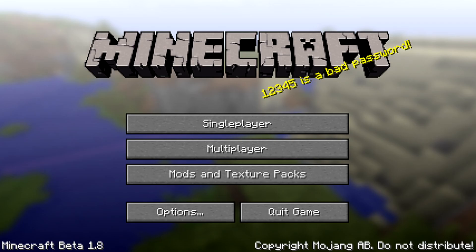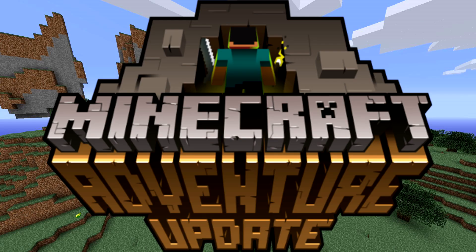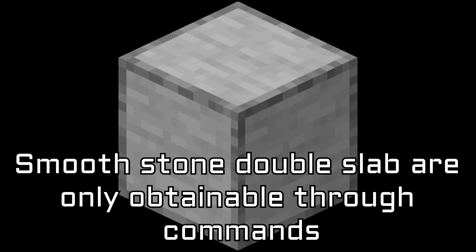Let me take you back to Minecraft beta version 1.8, around September of 2011. Minecraft had just added in stone bricks, bricks, and the smooth stone double slab block. However, this smooth stone double slab block is only obtainable through commands.